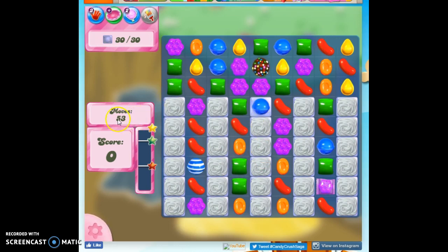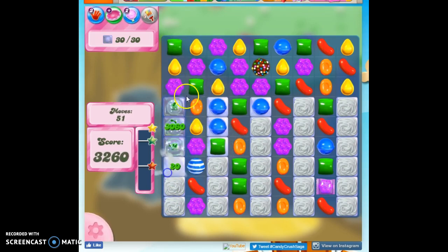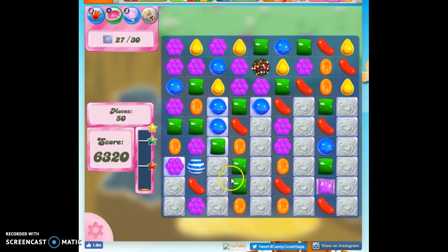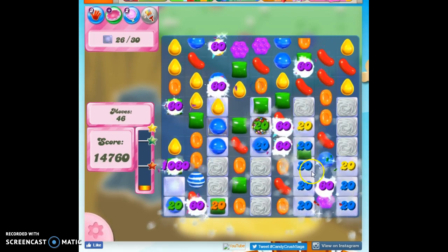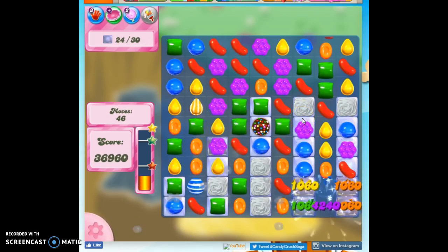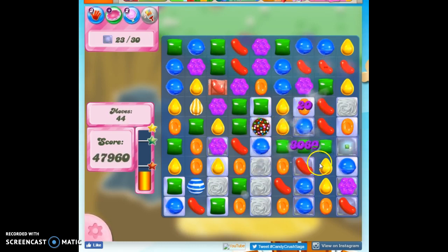Now here we go. We've got 53 moves to clear out 30 jelly, and the jelly is trapped under this meringue. I need to remove that meringue so I can get to the jelly. It's going to be easier to work in the middle, so if I have opportunities to work along the sides, I will. Now we know color bombs beget color bombs and other specials. If I wanted to be certain, I would match this with the color of the most prevalent candy on the board, but instead I'm going to go with purple because I want the explosion from the wrapped candy to work down here.